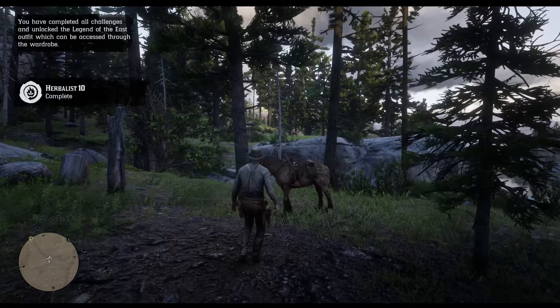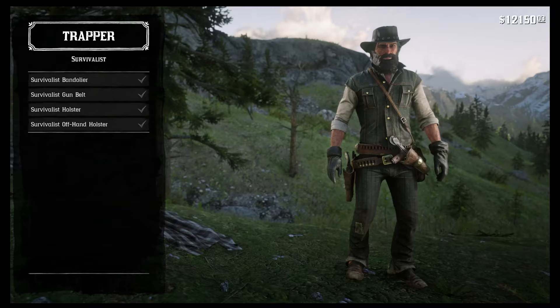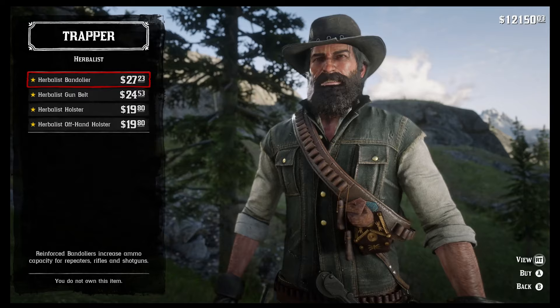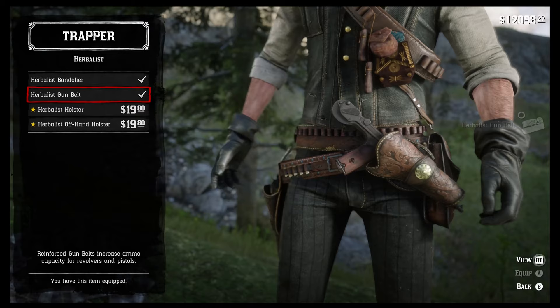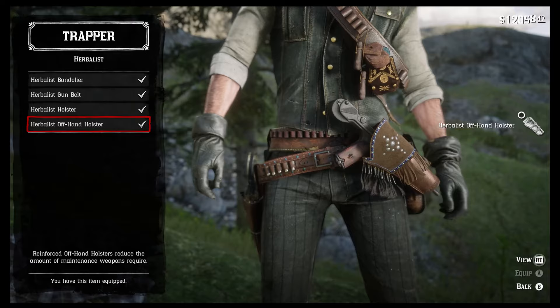Once you've cooked all of them, you will have completed the herbalist challenge. At the Trapper, you can now acquire the herbalist bandolier for $27.23, the herbalist gun belt for $24.53, the herbalist holster for $19.80, and the herbalist offhand holster for $19.80. I hope that video has been useful and until next time, see ya!